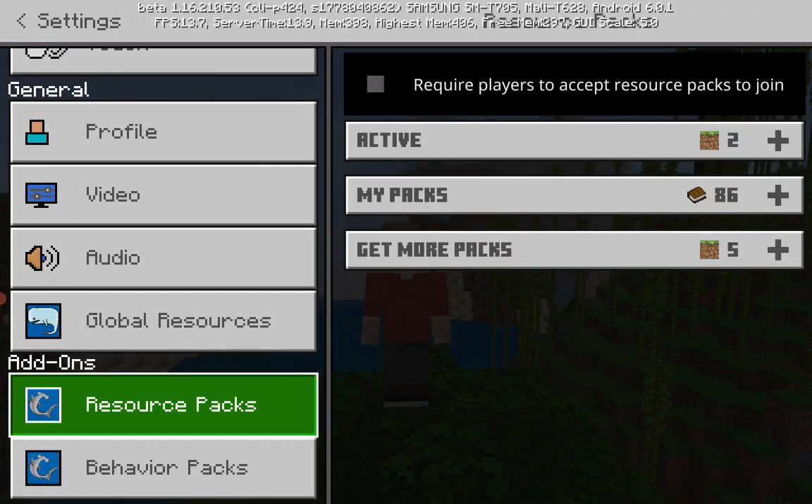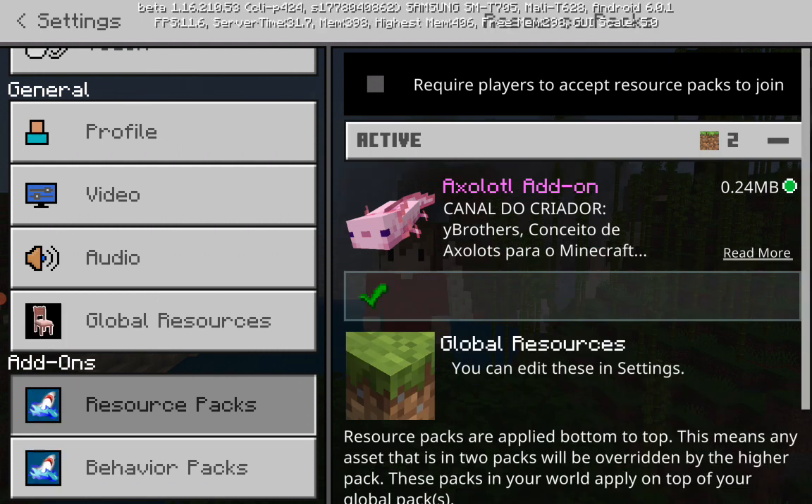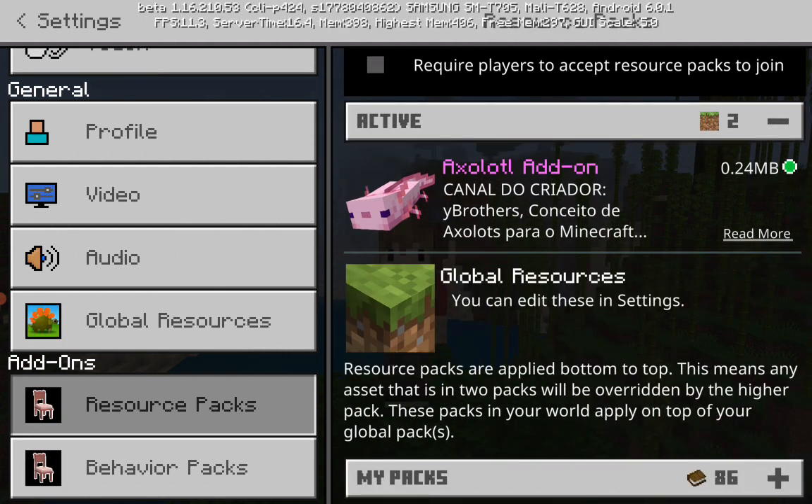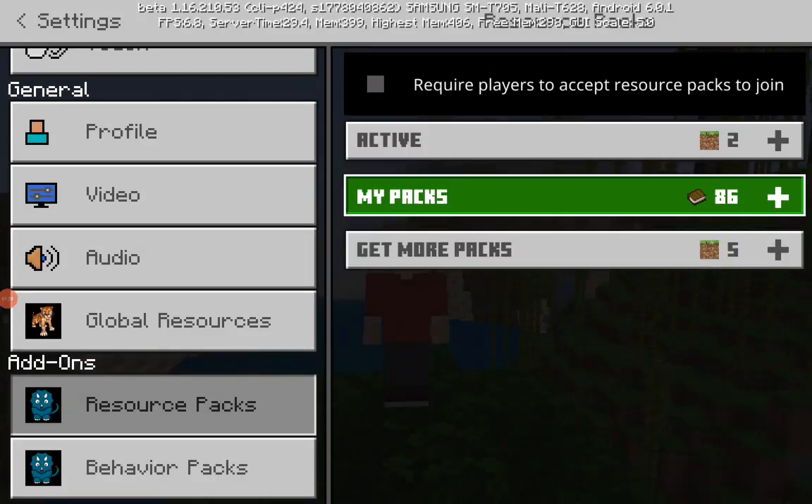So you go to bedrock and you can get axolotls in Minecraft. Once they spawn, they will connect. I'm going to go ahead with this add-on, which can be found on the add-on store, and you will connect all of them with the add-on.